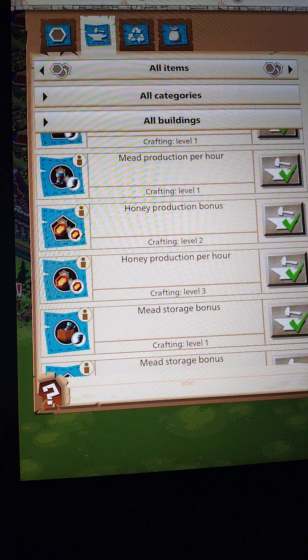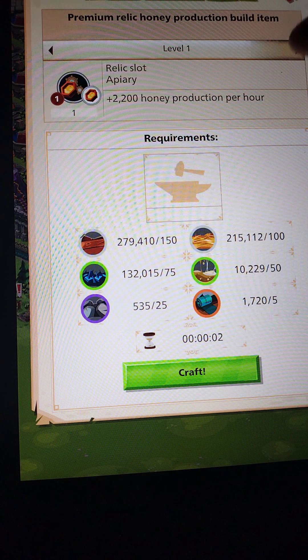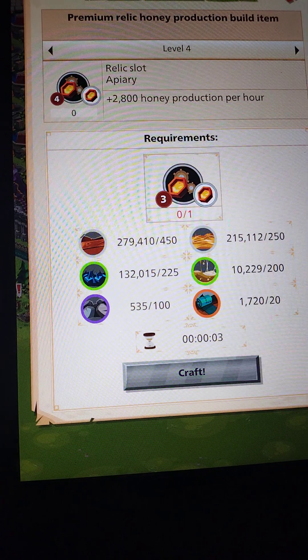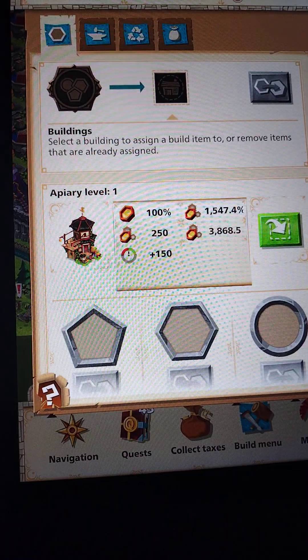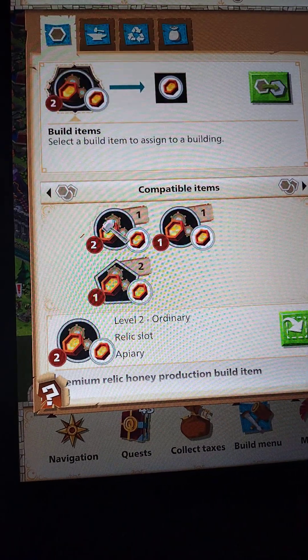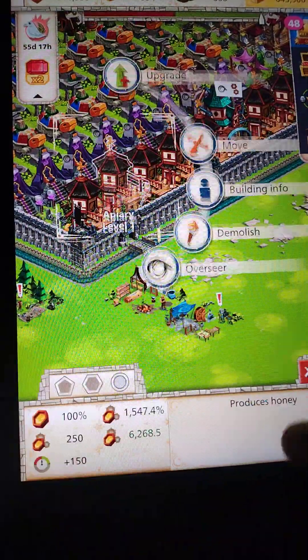When you go to click on the honey building — for those of you that already got those — this is how you level them up: just click on the arrows to the right, click craft, then three, then four, and so on. Now go back to the honey building, click on it — remember, two of them — hit down, boom, boom, applied.